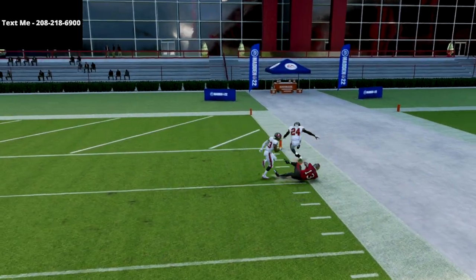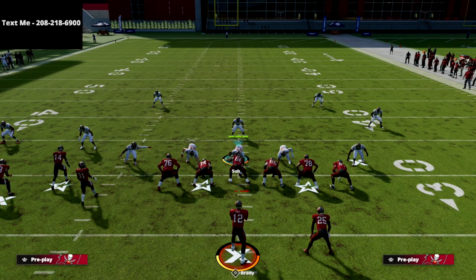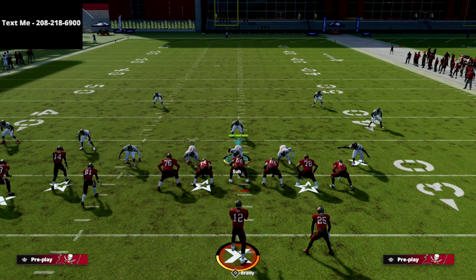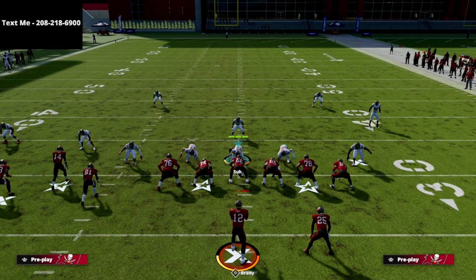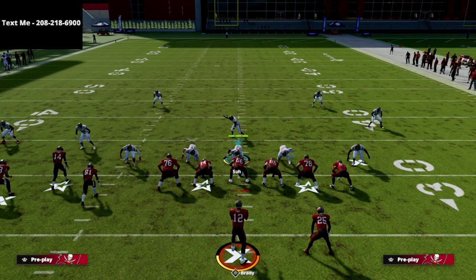That's PA Boot Over, Madden 22 style. There's a lot more we can do with this play but I wanted to get this out — this play is awesome and I would really encourage you to start running it if you want to be successful on offense in Madden 22. If you want all of my Madden 22 schemes released in my text message membership completely for free, we've got over 20 planned with more on the way — text madden to 208-218-6900. Bunch tight end is still very good; the Seattle playbook is really good. There might even be an ebook on the Seattle playbook coming soon. Thanks for your time.